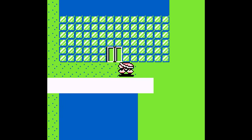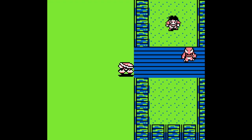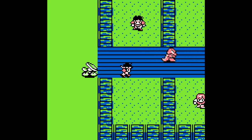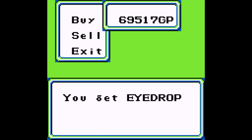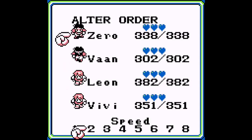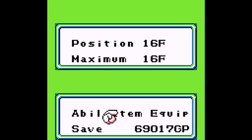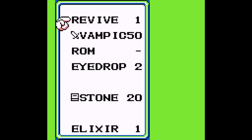We need to head all the way out here, leave Akiba, and head for this town. Get an eyedrop first off from here. Set that up. Item — eyedrop. Alright, you're good!